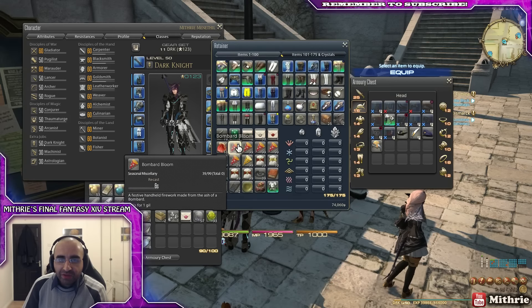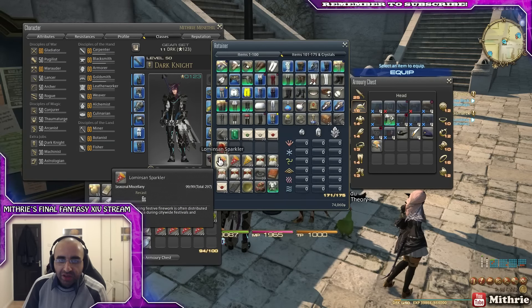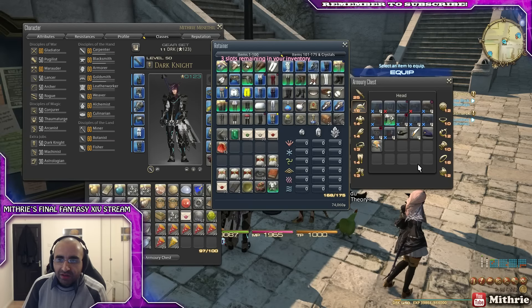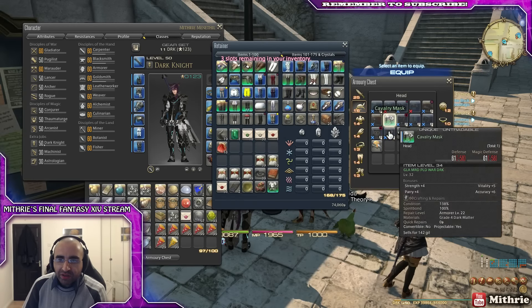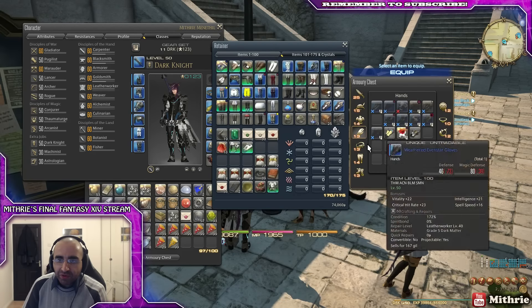I need to make some space — let's move some of this stuff onto another retainer. That's basically it: just make sure you always keep these sets of gear, because you never know, they might be useful in the future and you might revisit them at some point.